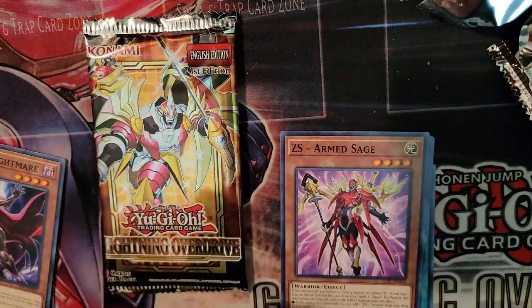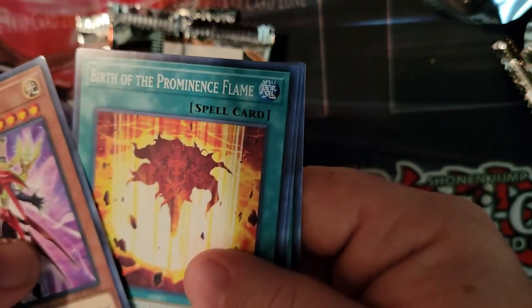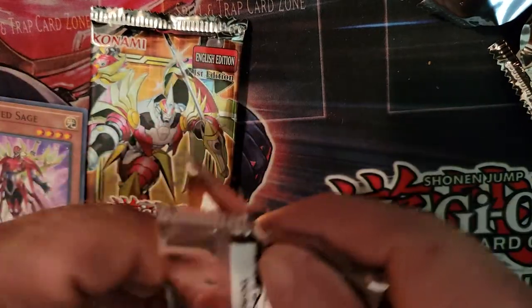Alright, we didn't finish that pack, sorry guys. CS Arm Sage, Birth of Prominence Flame, One by One, Springans Booty. That's cool though — we pulled the cover card, I like that. Next pack.